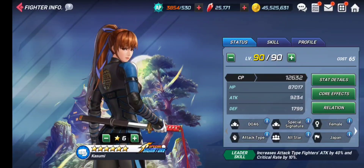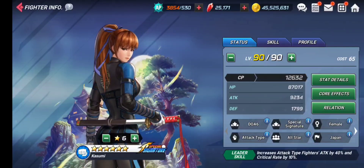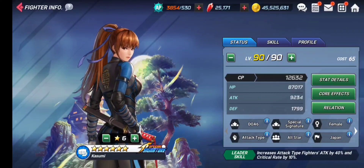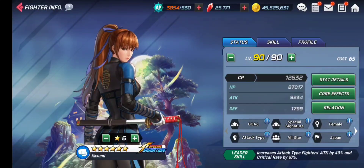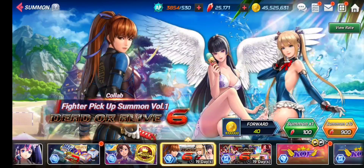The one negative thing about Kasumi is that she is an SS unit, not a collab character. If you want to level her up, you need her character memories. That is the only shortcoming — otherwise she is a future-proof character, and you should definitely go for her.